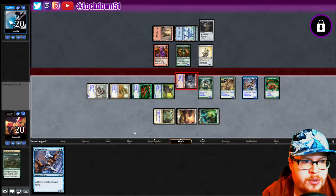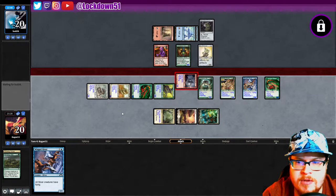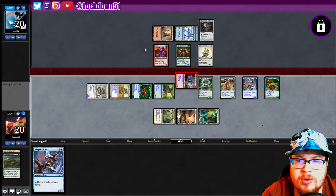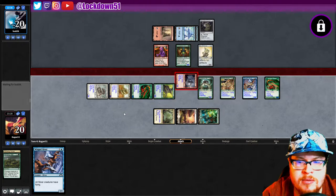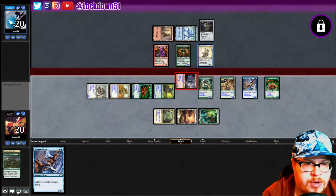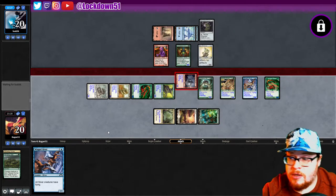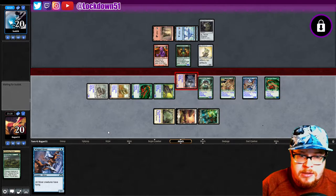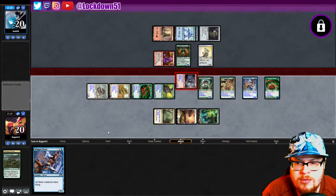If they kill our Winged — which they totally can, we're not above the range of them killing our Winged — could be a blowout here actually. I could tap Springleaf, shoot our Wing down. Pretty gnarly. I'll still have to trade if they do Atog — they're in a pickle. If they're holding removal it's still going to be an ugly turn for blocks. Looks like they are going to do this.